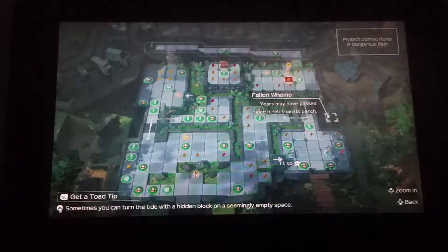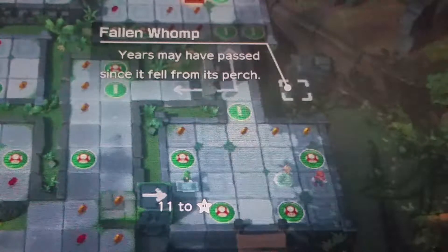You can see here — this is some completely random decoration thing, and it just has a random description. 'Fallen Whomp: years may have passed since it fell from its perch.'